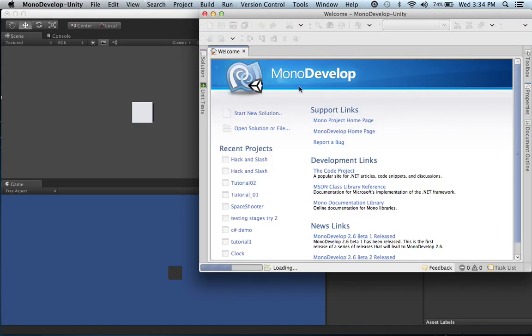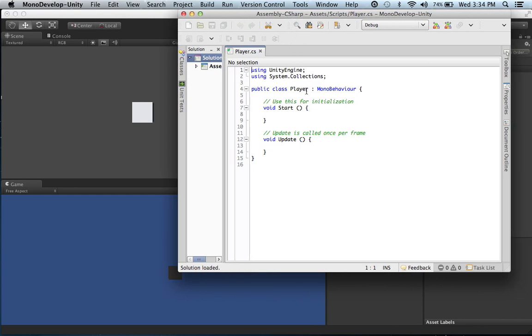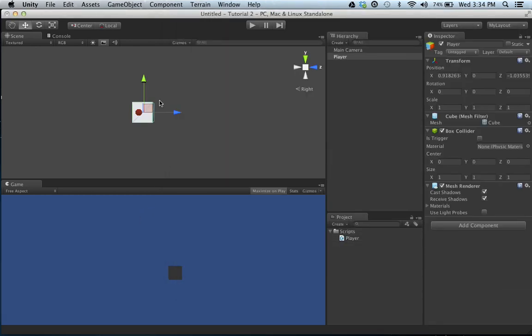Alright guys, open up MonoDevelop in your new scene and you should have your player script. So here we go - we have our public class Player, which inherits from MonoBehaviour. We have our Start method and our Update method. The first thing we should probably do is - we know we're going to want our character object to move left and right. It's a space shooter game, we want it to move left and right. We don't want it to go up, at least not yet, so we're just going to do left and right. We're going to have it shoot from the space bar, and we want it at the bottom of the screen.